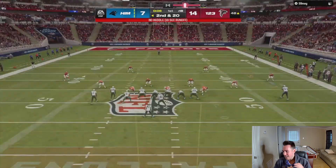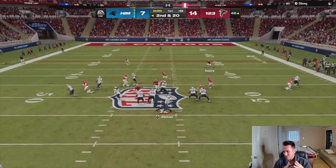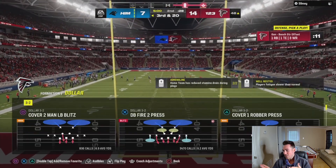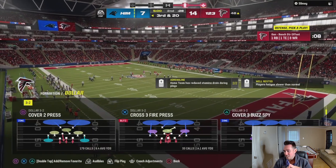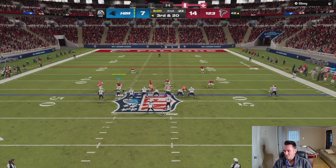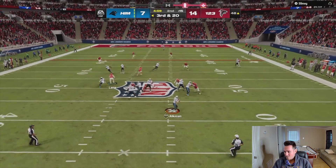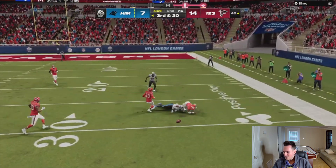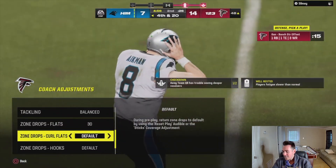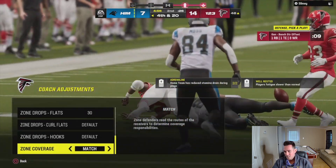Next play I said forget it, we're sending the goons. The nice thing about dollar is there are so many nice plays to run. I've been sitting back in zone all game and then I went spinner — you can see I have the ability to bring this A-gap rush with four, five, or sometimes even six guys from lots of different coverages. Now I've got him on another third and 20. The last time he was in third and long he threw it right at my user. He's throwing at deep zone knockouts — I have a deep zone KO on both outside corners and on my safety.